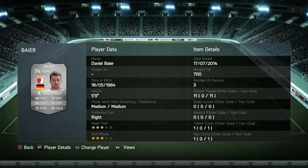Moving on to my other center defensive mid, it's going to be Bayer. This guy has a 3-star weak foot, 3-star skills, he's 5'9", player record medium-medium, and I picked him up for 700 coins. All his stats are pretty good except his shooting, which is not the best, but he's a solid center defensive mid.